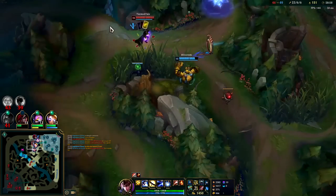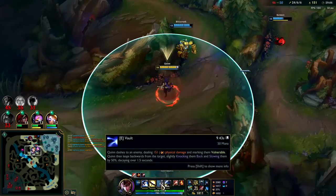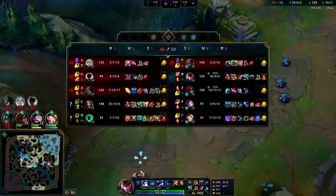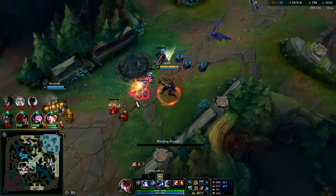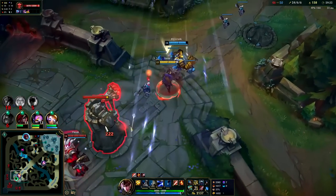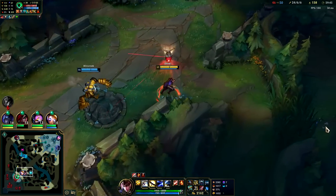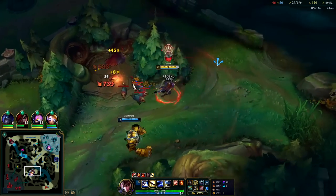Hey TF — went for the auto, auto, E. I couldn't reach him with autos anymore plus I can use E as a reset and also CC him, or if he flashed I could still land it. They're probably hiding in a bush somewhere. We do have Dragon advantage — we could play for soul. The game's already getting kind of late and I don't like playing late game. Once everyone's full build you're basically just playing ARAM and you lose a lot of control.